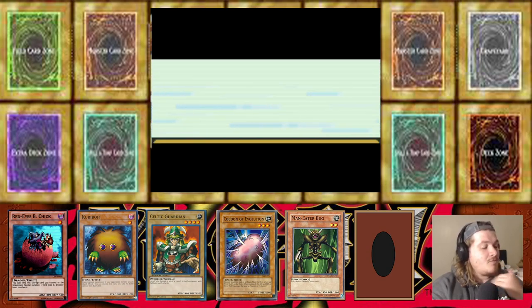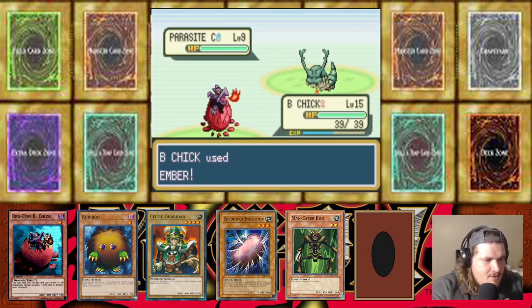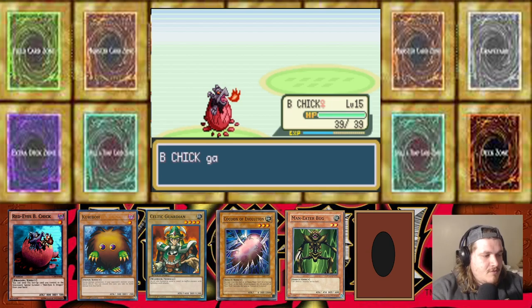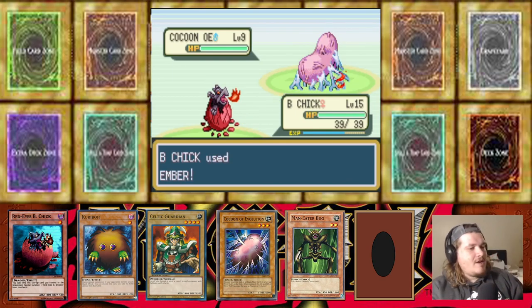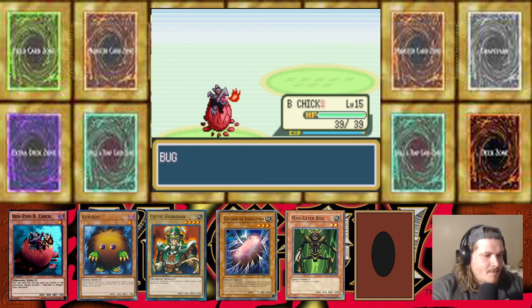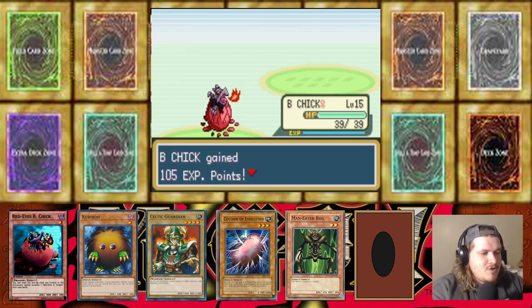Wanna get Red Eyes some levels — there's a level 22 coming up, I wonder if it'll tell us what their aces are before we get out of here. I really hope Red Eyes Black Chick evolves into a Red Eyes Black Baby Dragon. Or it could stay Red Eyes Black Chick for a long time and go straight to Red Eyes Black Dragon. It's already at second stage — gotta do something like Great Moth or Perfectly Ultimate Great Moth. Level 16 is usually when they evolve, staying optimistic.